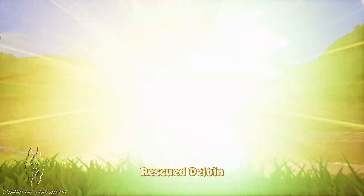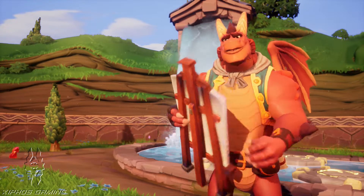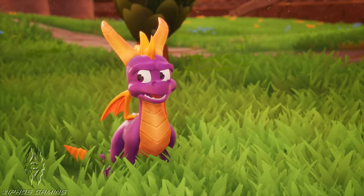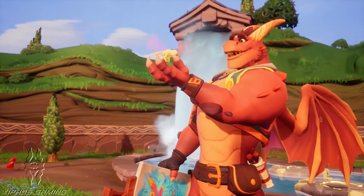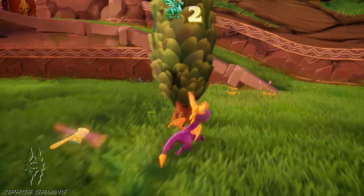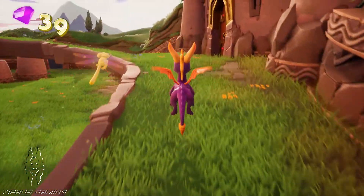I'm just having fun running about right now. Where's Nasty Gnork? I'll torch him! Keep your horns on, Spyro, you have much to learn first. Do you know what the dragonfly following you is doing? His name is Sparks and he's helping and protecting you — keep an eye on him and see what I mean.